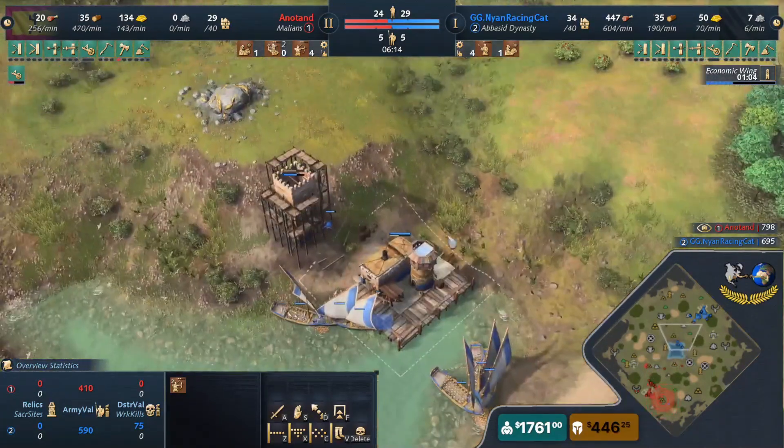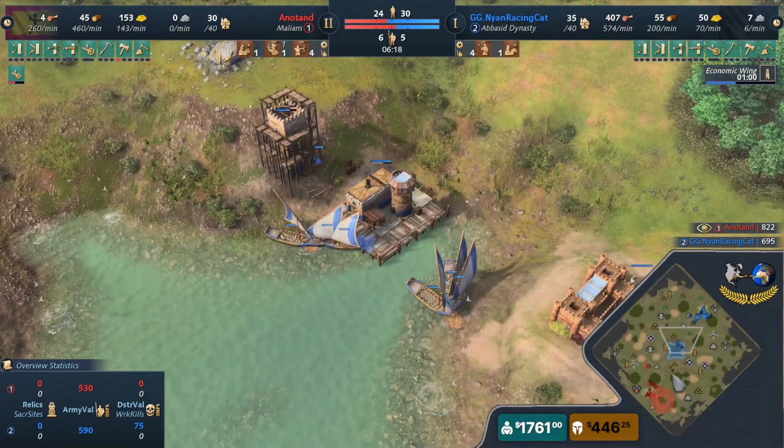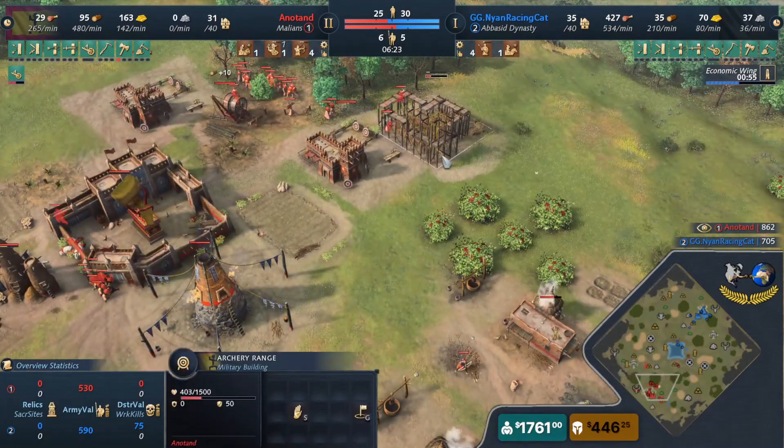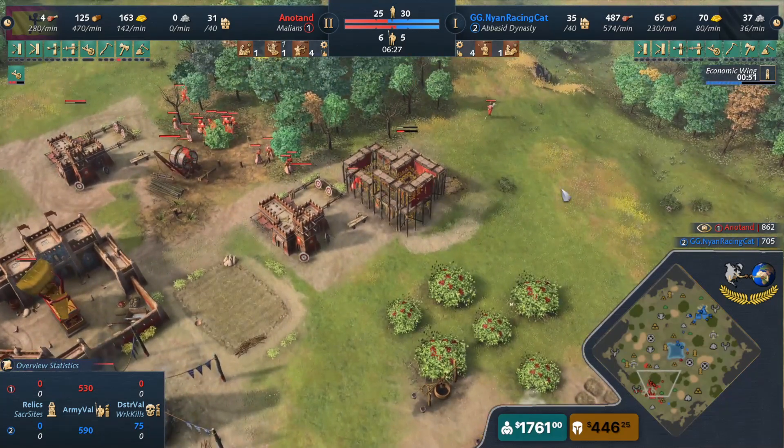Anatan is starting to pump houses around the northern side gold, and I'm sure he'll drop a pit mine when he can afford to do so. Triple archery range — holy hell, Anatan is going full-on archer range ball composition!